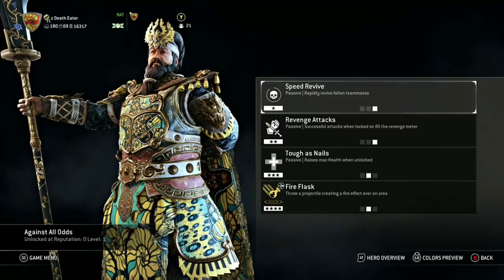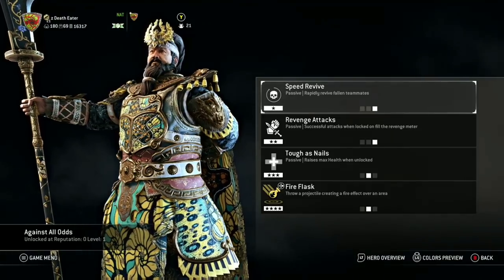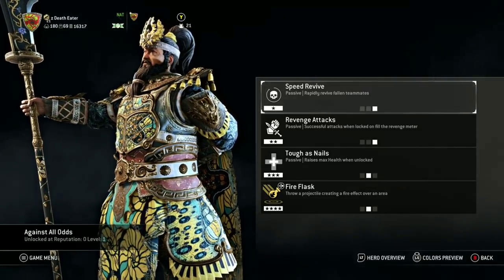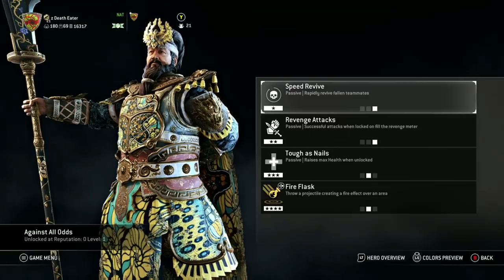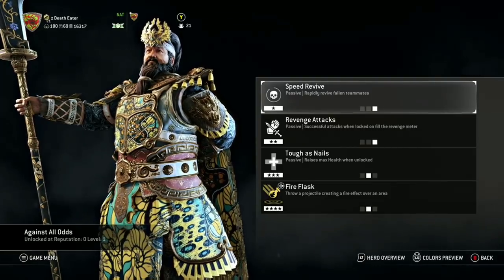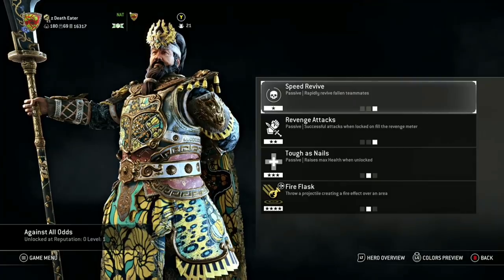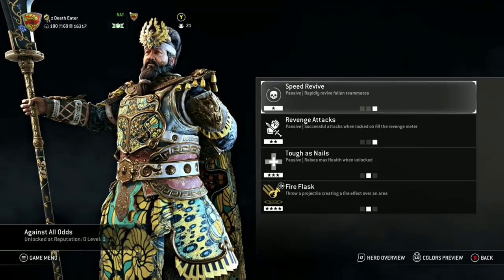For tier 3, I've chosen Tough as Nails. This adds on to my tanky hard-to-kill build for Jingjun. Having a higher health bar at all times feels better than Second Wind, as you always will have this extra health. You don't have to be vulnerable at all to have this extra health during a fight like you would having to use Second Wind. Seathing Mist just received a nerf not too long ago reducing its effectiveness, so I would prefer just to have myself a larger, tankier health bar for the entire game. For tier 4, I simply use the Fire Flask. It can be used to disrupt a group fight and clear minions or pikemen really quickly if needed, and I personally feel like it's the most flexible tier 4 feat, which is why I use it.